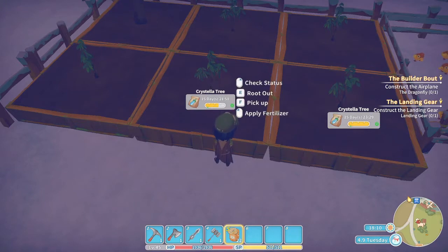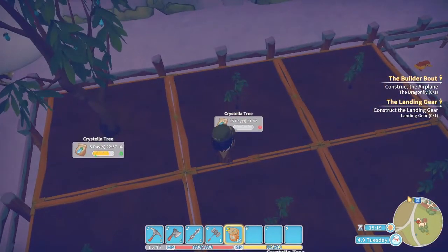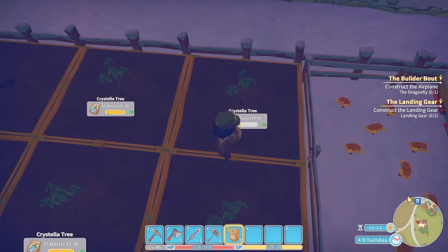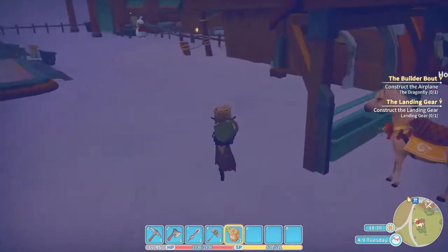It just depends on how happy it's going to be. If you keep a cristella tree happy for the full duration of its growing period it will have a likely chance to spawn sapphires, which I also need — I got quite a couple from the ruins but I still need more. Let's fill you all up. This one already needs to produce crystals since it's already big.